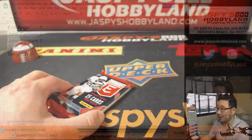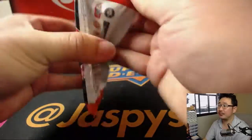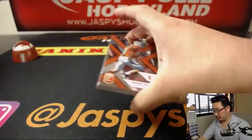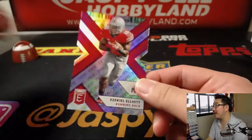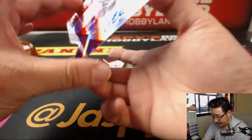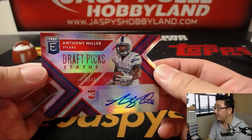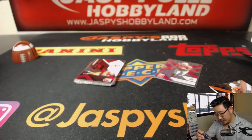Last but certainly not least, Senyin with pack three. Good luck. There's Ezekiel Elliott, five out of 99, die cut. And we've got a die-cut autograph, one out of 30 — Anthony Miller. Nice, Anthony Miller.